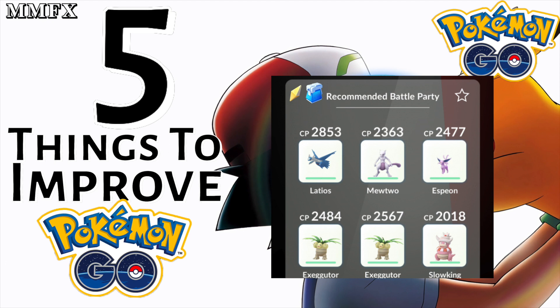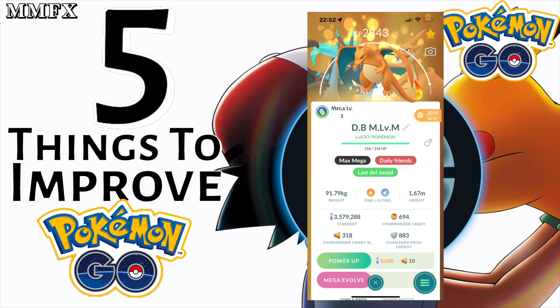Number two on this list: I would like level information to be added to a Pokémon's screen. What I mean by that is you should be able to see something that easily says 'Mega Level 2' or '100% IV.' I know Pokémon has never really advertised IVs except through terms like 'Fantastic' or 'Good,' but a mega level display is needed.